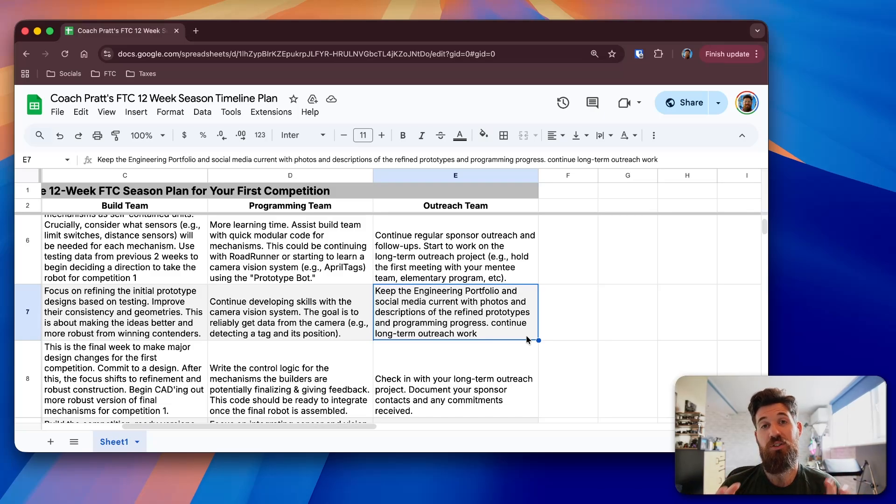You can't always assume that judges are going to be true technical mentors or understand all the technical jargon — things like a neural network you've trained yourself for camera vision, or a four-bar linkage or rack-and-pinion system. You need to be able to dumb that language down so that a layperson can understand what you're doing. It's also a good time to continue long-term outreach — how are you doing with impacting your local community? Have you had a chance to follow up with people from the previous week about how you can help with outreach?